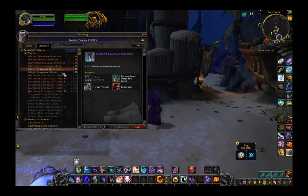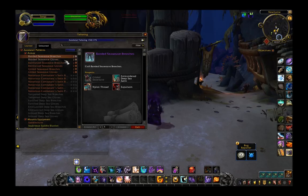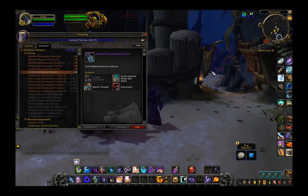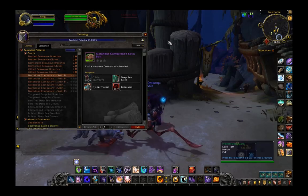Lastly, we have a set of 410, 425, and 440 pants and gloves. Right now on the PTR those take expulsum, but I'm willing to bet that a little later down the line they're going to change that to be whatever the raid material is going to be, so I'd expect those to change. But the notorious combatants set looks like it's going to take the new cloth plus expulsum as usual.